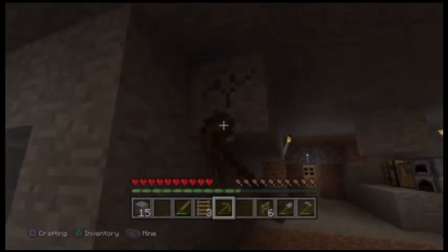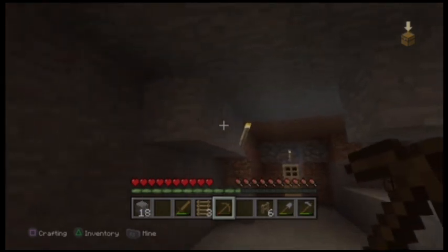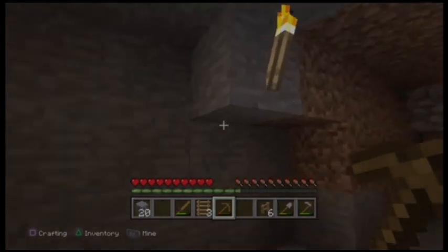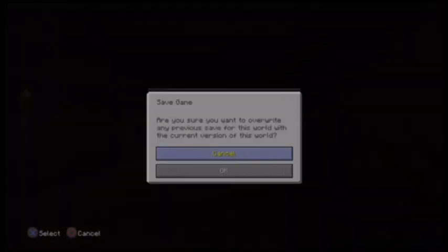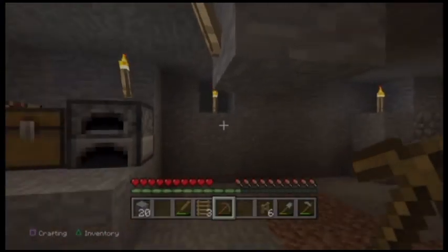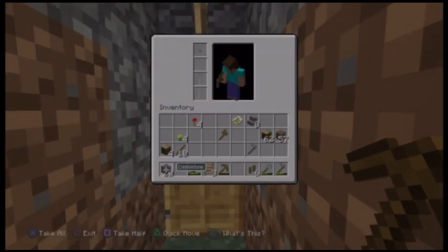Here you have another difference between the PlayStation version and the computer version: the PlayStation version of Minecraft allows you to save your progress. That's a plus because you can save where you are in the game, and if you are playing with friends or whatever you can just pick up right where you left off. And mistakes you made after your last save — you can act like they didn't even happen.